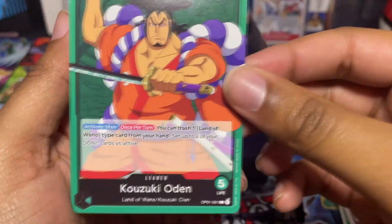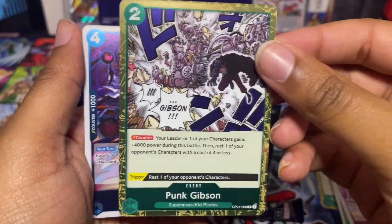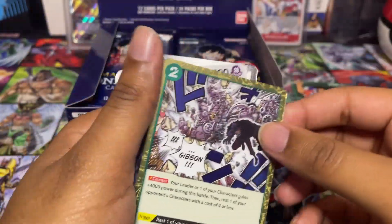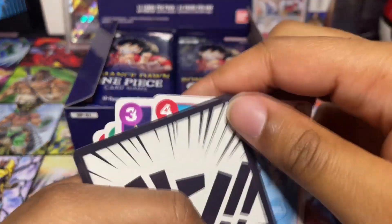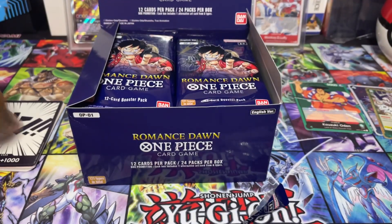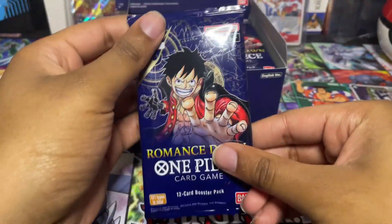We got another leader, so that's nice — Odin, the goat! We'll put him up there. Then we get Punk Gibson and Gekko Moria, so we got the two rares. Let me go ahead and sort. We're just gonna go straight through for the sake of time.